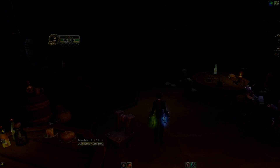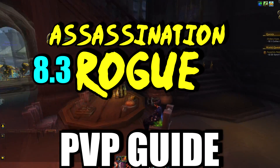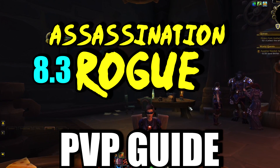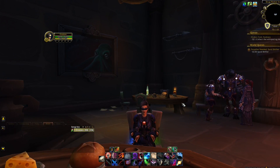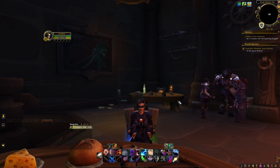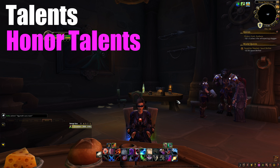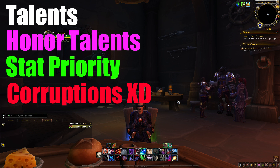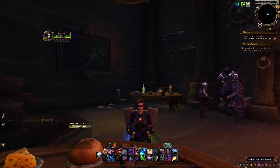Welcome back to another video. Today's video is going to be a quick 8.3 Assassination Rogue guide. I don't want this to be a 20-minute guide like the previous one. I just want to run over what I've been using. We're going to cover talents, honor talents, stat priorities, corruptions, and Azerite traits.